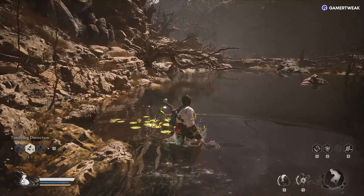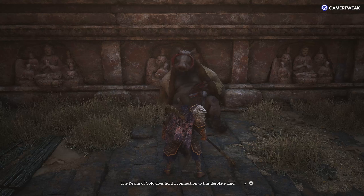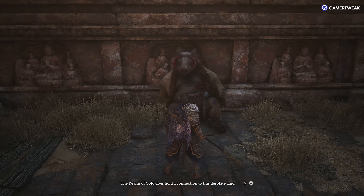Jade Lotus can be found in many locations with ponds and water bodies. After you deliver the Jade Lotus, he will speak about a realm of gold and leave.